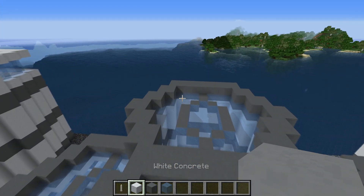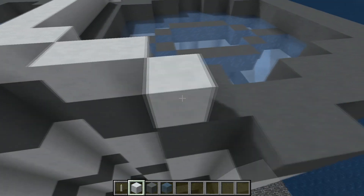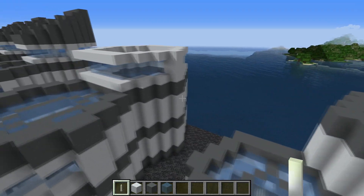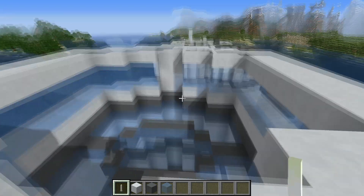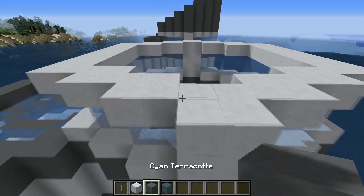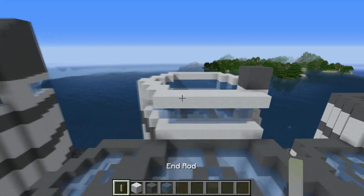The next step is to go over to the last hexagon at the back and go around the edges another four blocks tall all around to extend up to the next level. This one when done has a double window at the top, just like the previous windows. Then on top of this, you know the drill — add another two-block-tall layer of cyan terracotta.